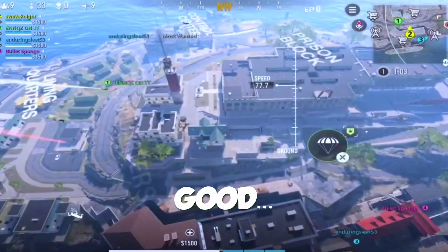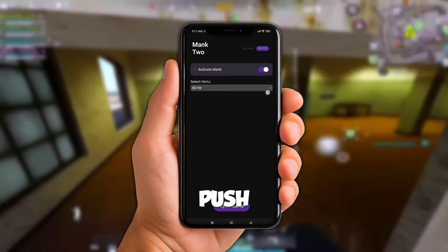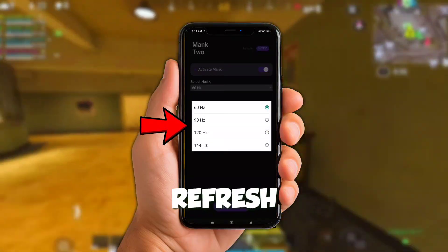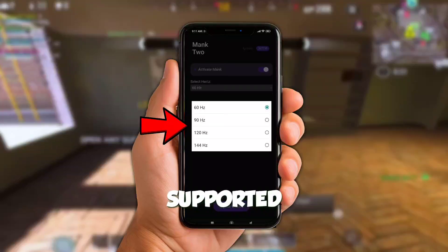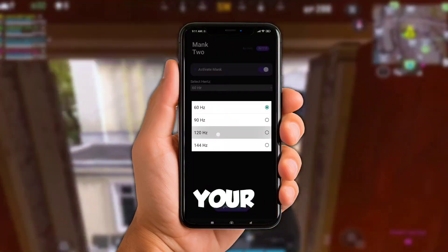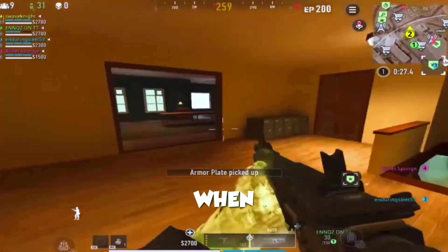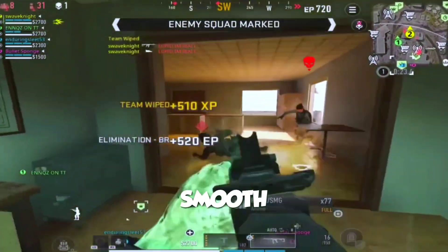Now, here's where it gets real good — the Ultra Vortex modules. These are going to push your device to its limits, getting you up to 120Hz refresh rate or even all the way to 144Hz on supported devices. Not only that, but they'll keep your FPS super stable and enable up to ultra settings, even when you're in the heat of battle. No more lag, no more stutter, just smooth gameplay.